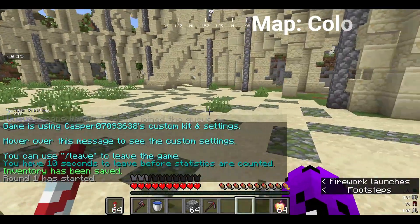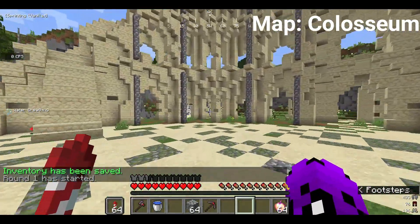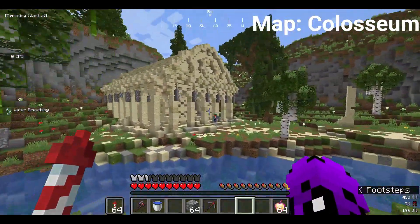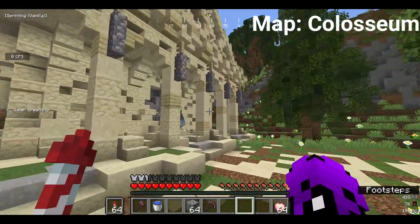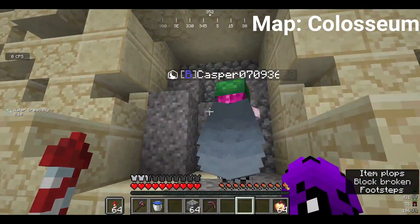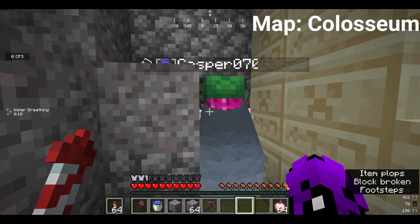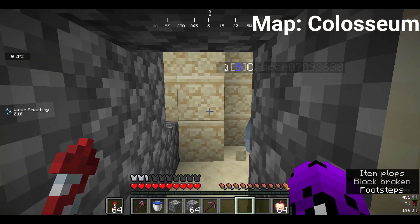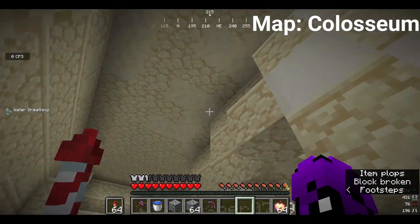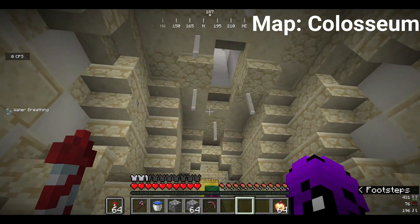The next easter egg is at the Coliseum. You're gonna go through here once you spawn and go to this building — might seem like nothing, but it isn't. You're gonna mine through this weird gravel and cobblestone patch. You can basically go through this tunnel and into this nice throne room.